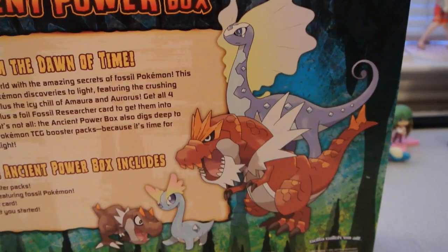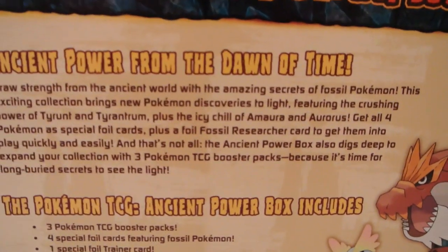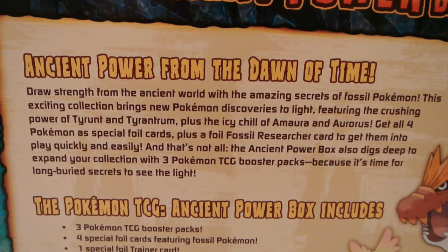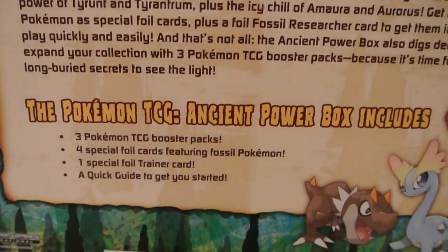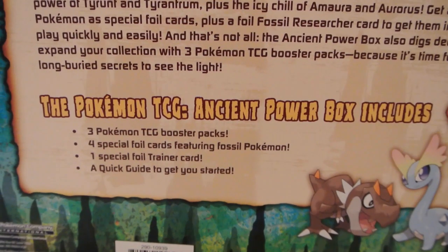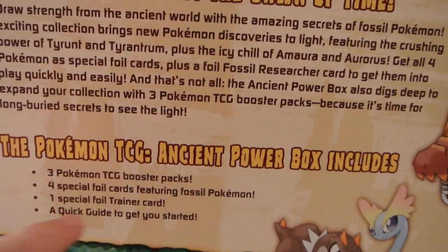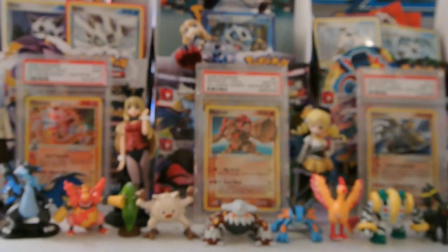Nice Ken Sugimori artwork of Aurorus, Tyrantrum, Amora, and Tyrant. There's a description you can pause and read — Ancient Power from the Dawn of Time. And then that's everything in the box: three packs, four foil cards, one foil trainer card. So the four foils here are Pokemon cards, and then a quick guide to get you started.